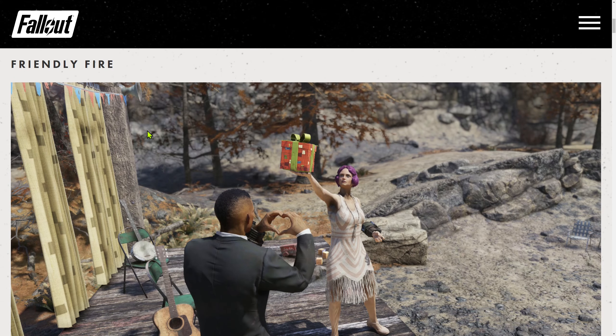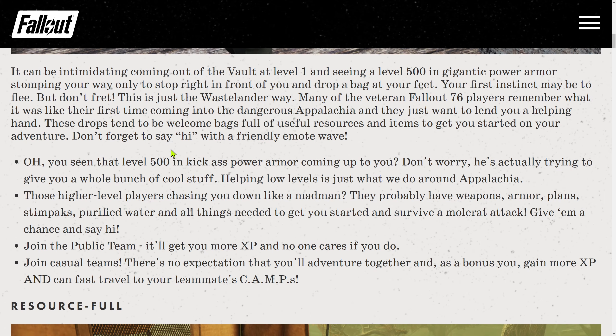Tip 1: Friendly Fire. It can be intimidating coming out of the vault at level 1 and seeing a level 500 in gigantic power armor stomping your way, only to stop right in front of you and drop a bag at your feet. Your first instinct may be to flee, but don't fret — this is just the Wastelander way. Many veteran Fallout 76 players remember what it was like their first time, and they just want to lend you a helping hand. These drops tend to be welcome bags full of useful resources and items to get you started.